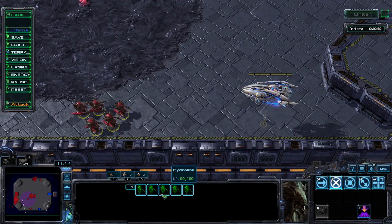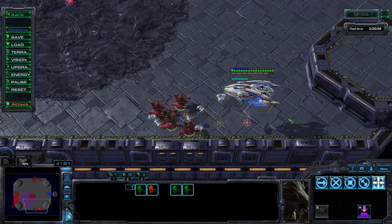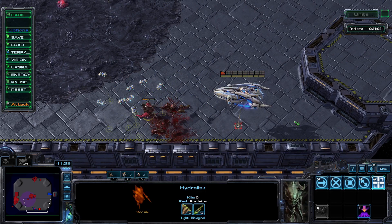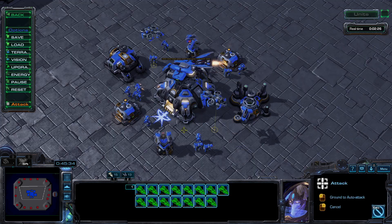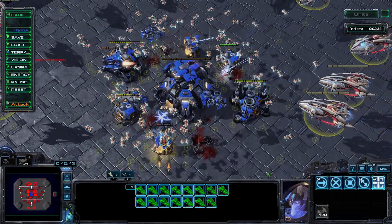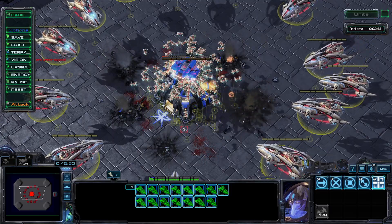I really wish Hydralisks were better — they're just so brittle. Even if the Protoss has no splash damage, it feels tough to crush a mass carrier build using Hydras. Interstellar ship capable of mass destruction, or glorified daycare professional in charge of eight energetic interceptors? You decide. Let me know in the comments below. Thank you so much for watching — have a great day!